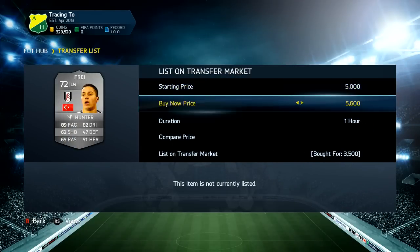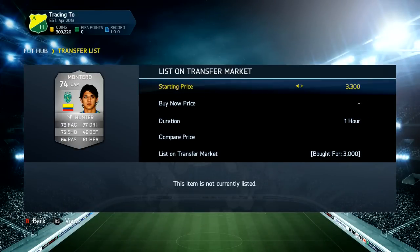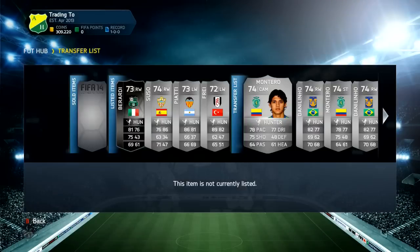Suso 4.4, listing up for 7k. Piatti 4k, listing up for around 7k as well, because the market just in general is absolutely going sky high. There's just no need for it, but this is the best time for us traders to be trading and making a nice amount of coins.